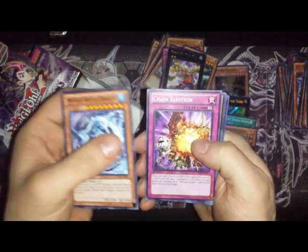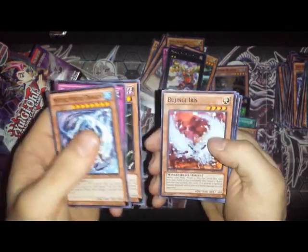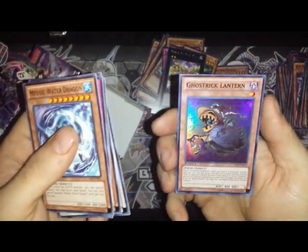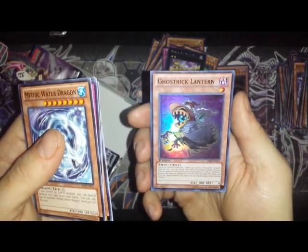Mythic Water Dragon, Chain Lightning, Perrellis the Purple Protolite, and a Ghost Trick Lantern — awesome, so we did get one more.